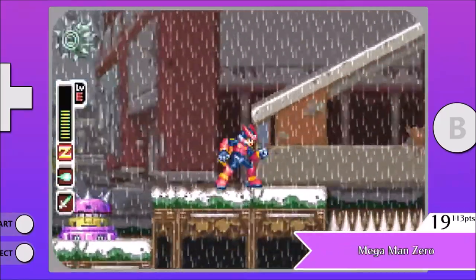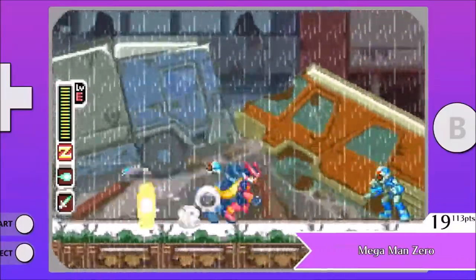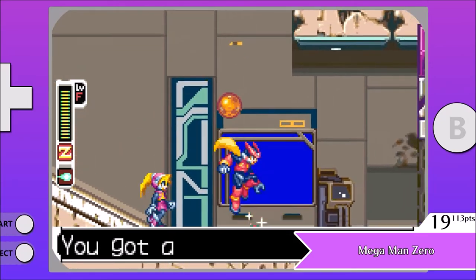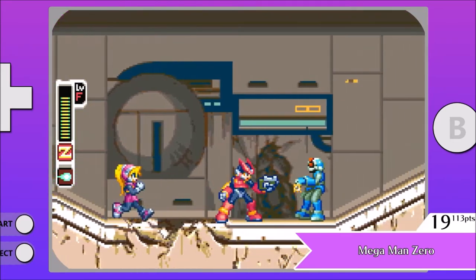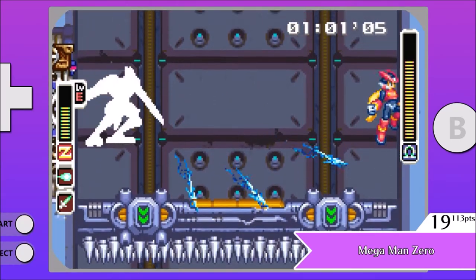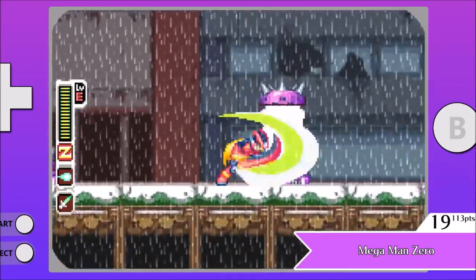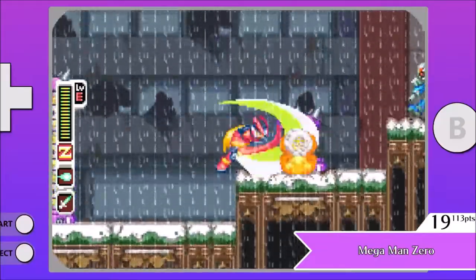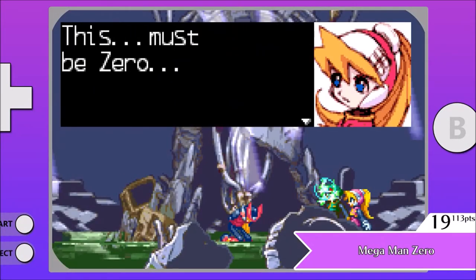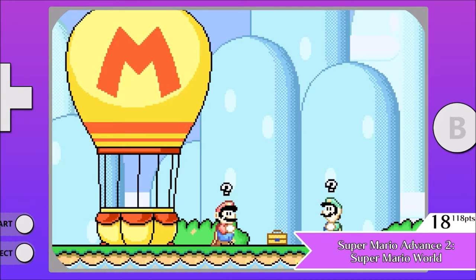Number 19 on our list is Mega Man Zero. This game and its sequel showed up a handful of times, and I've heard they are comparable to the X series — which is pretty accurate. Since you're playing as Zero, you can swap between using a gun and a sword, which comes in handy with different enemy types. You can also collect Cyber Elves, which you can activate mid-mission for varying effects like healing or stunning enemies. The missions are fairly linear, so you don't choose boss order, but because of this, levels aren't always over after defeating a boss. I'd say it's very similar to Mega Man X, but playing as Zero makes it feel fresh enough. They recently released the Zero Legacy Collection, so fans clearly like it.